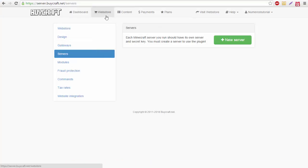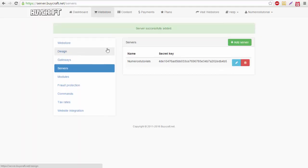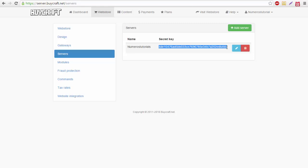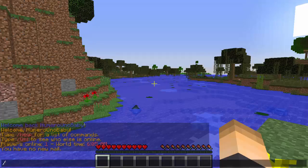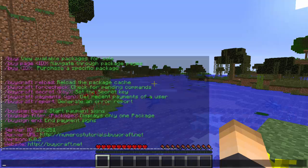After you log in, click on Web Store and then Servers to add a new server. I'll call this one 'Numerous Tutorials.' We haven't created any packages yet so we'll do that later. Click Add Server and it will give you a secret key. Go to your server and type the command: /buyCraft secret and then paste in your key with Ctrl+V and hit Enter. You can then type /buyCraft to confirm — you'll see the server store URL.